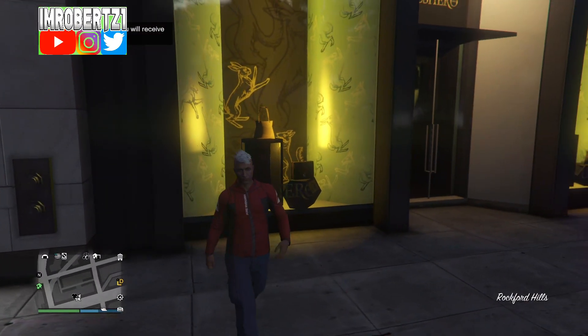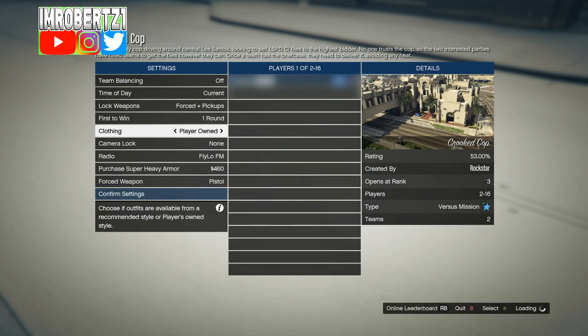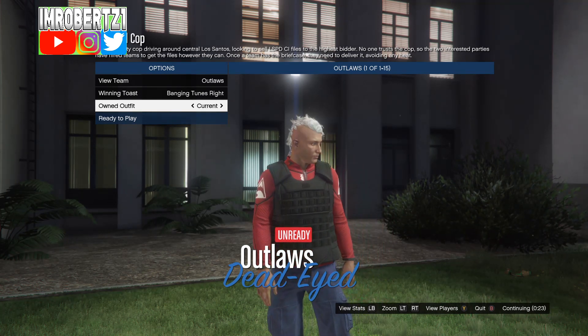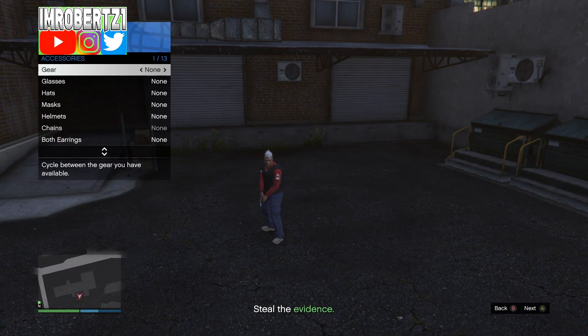Once you get back online, this is the outfit that's glitched. Now go to jobs, play jobs, Rockstar created, versus, then start up Crooked Cop. Set your outfits to play your own. When you load into the outfit selection, hit one to the right then one to the left. When you load into the mission, hold down select, go to gear, then add an earpiece, then pull up your phone and quit the mission.